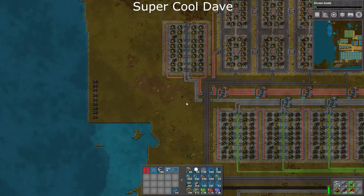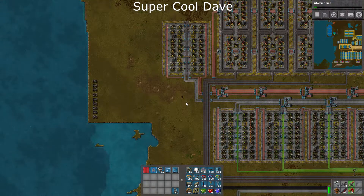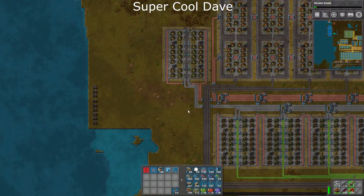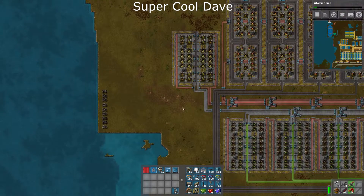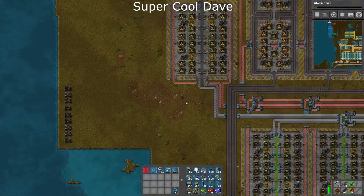Hey guys, SupercoolDave here. This is episode 57 of my Factorio playthrough and what I want to do is the final touches to get this red circuitry up and running, so I need to work on the plastics.